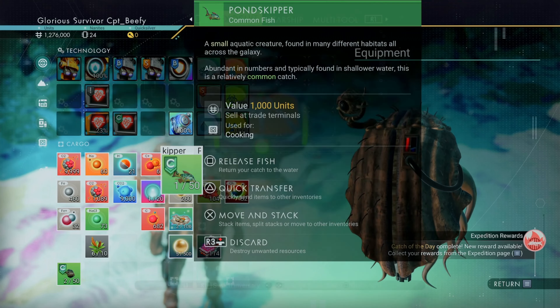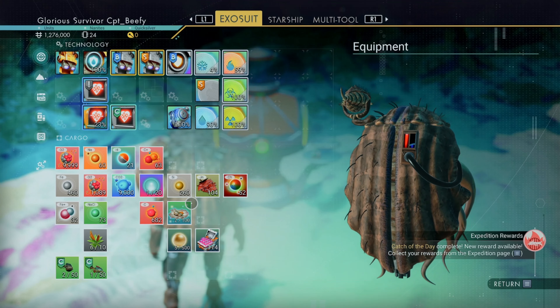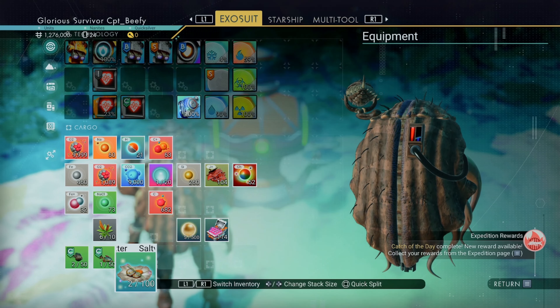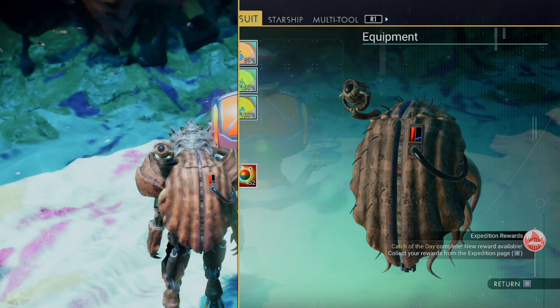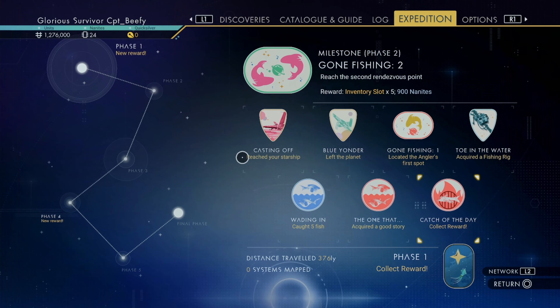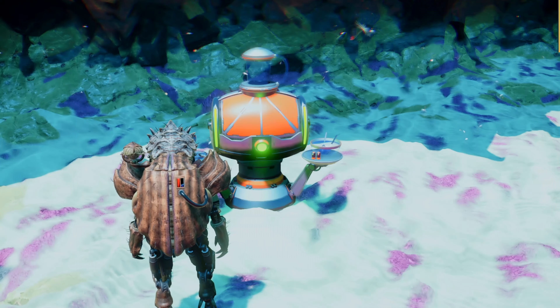Let's put this guy back here and we've used up all our fish mostly. So 105,000 right there — I wonder if we sell that, if that counts. Alright, let's take a look here — new reward. Oh, catch it a day. Alright, phase one is done.